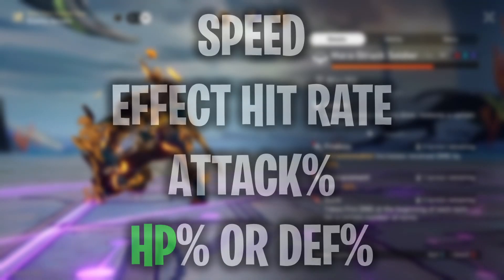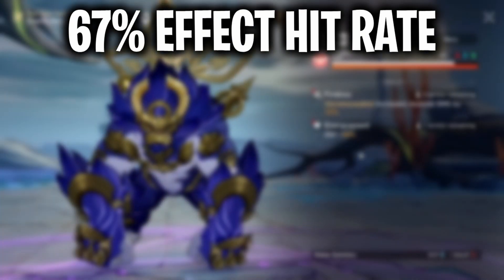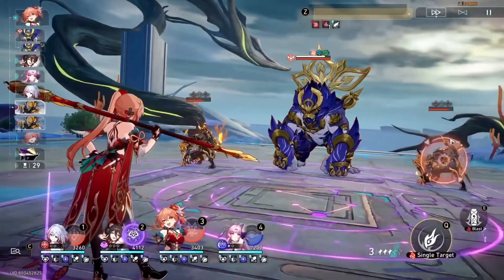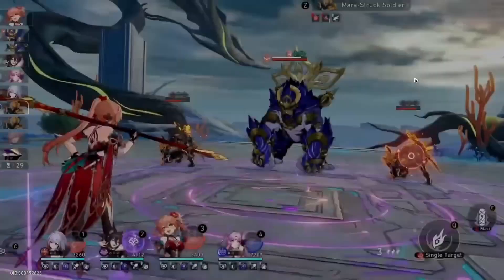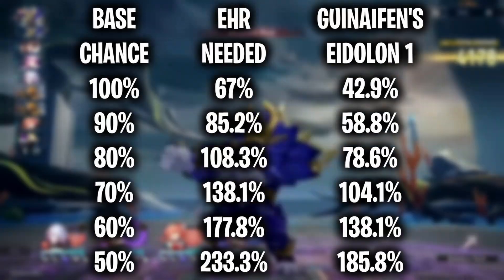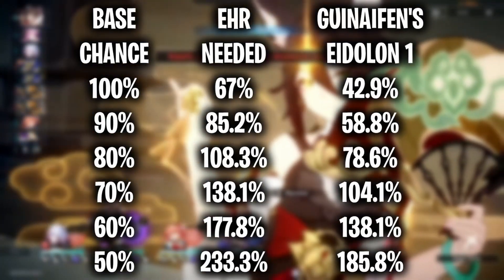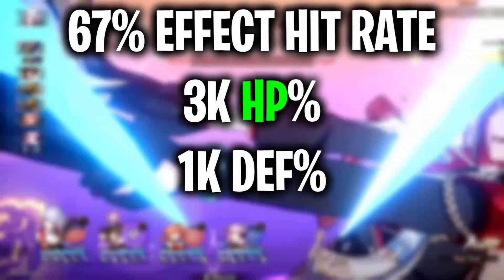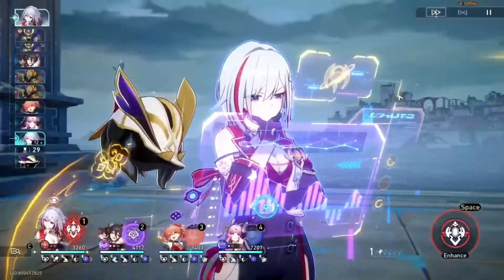Depending on your Eidolons, Gwenaifen will need 67% Effect Hit Rate to land her skill. Her High Poles trace, however, needs 108% Effect Hit Rate. With Eidolon 1, you'll only need 79% Effect Hit Rate. I don't recommend going out of your way for this, and on screen you can see the impact of Eidolon 1 — it'll make it more likely to land her High Poles trace. 3000 HP and 1000 Defense is the bare minimum; any less and you risk her getting one-shot.